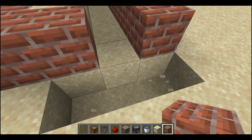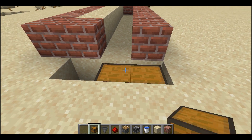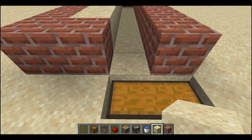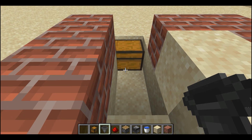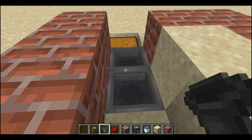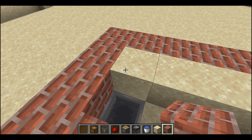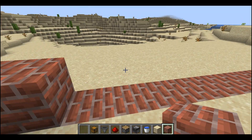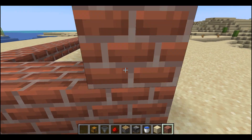Now place the chest like that. Place hoppers to the chest side like that way. Hoppers are like pipelines — you can transport goods to any distance by hoppers. I will do another tutorial on hoppers.